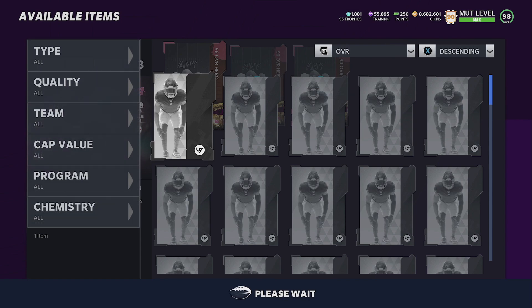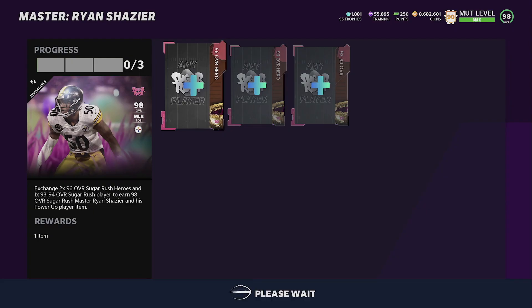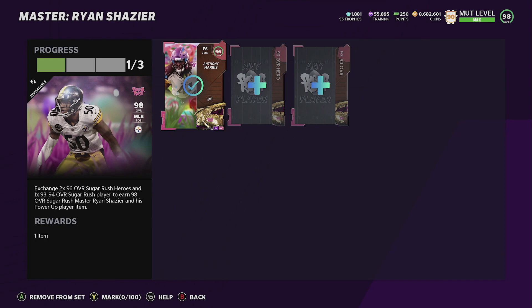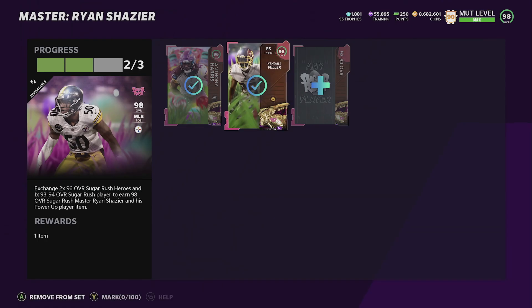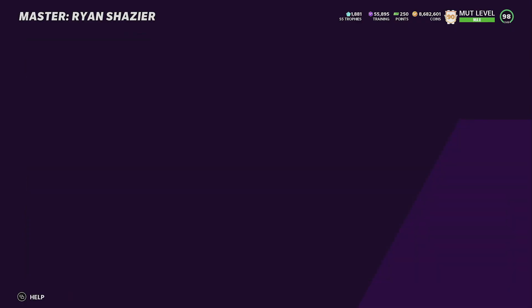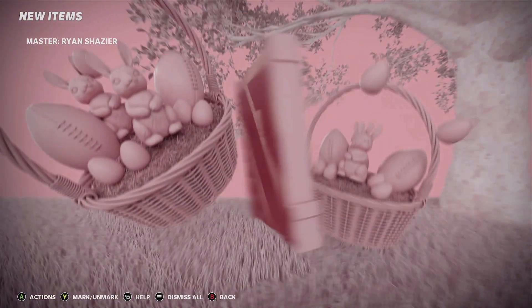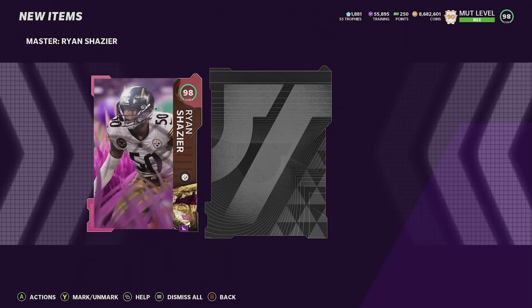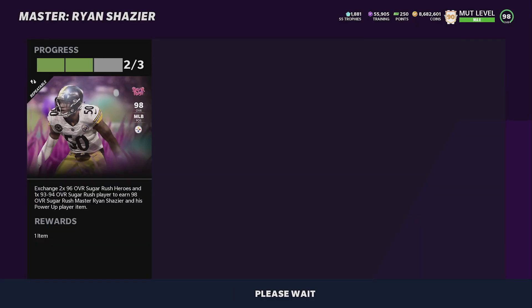Here's the key — you see this Anthony Harris card? For those who don't know, he goes into this set. He's a free card you get just from playing House Rules, and he's a 96 overall. If you power him up you'll get like 99 speed. I also did this on my no-money-spend account. You then buy a 96 — I got Kendall Fuller for 180k — and a 93 overall, which I got yesterday for around 56k, so I have about 230,000 invested total. You'll then get Ryan Shazier and make roughly 200,000 free coins.